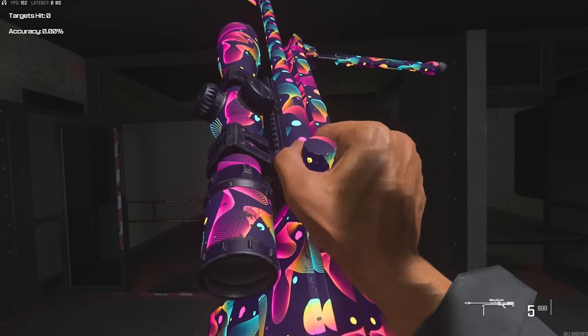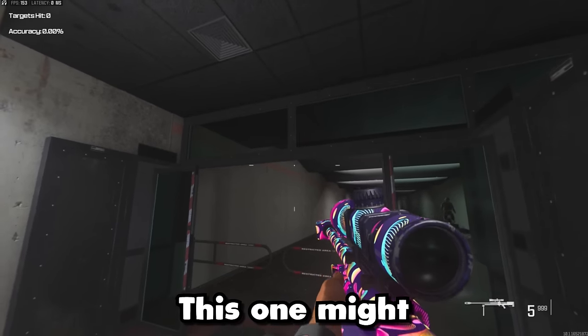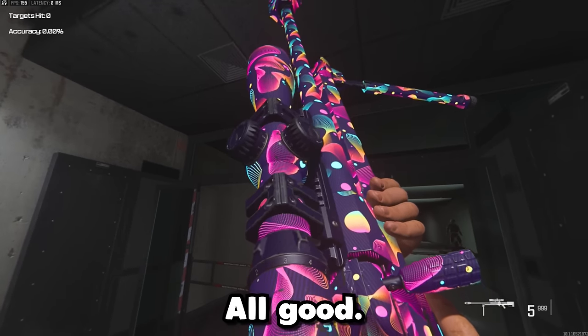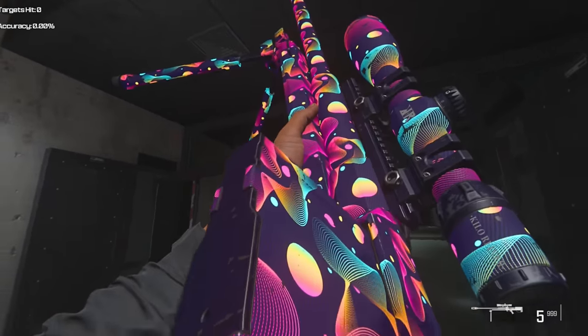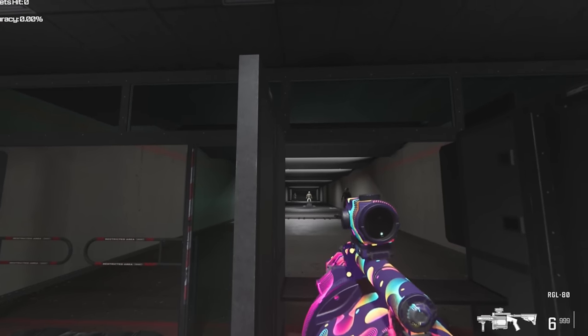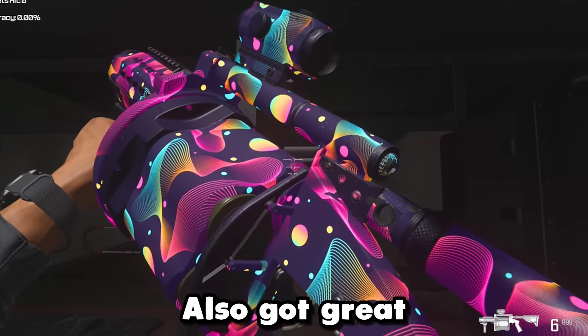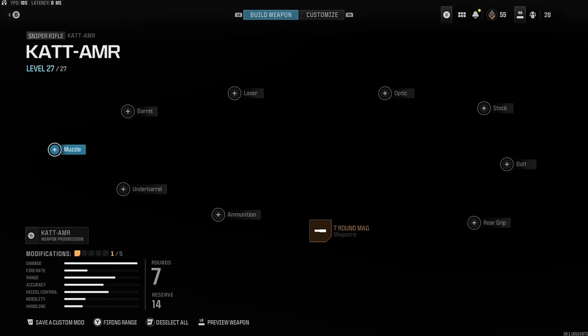The Geofunk camo is also crazy — amazing. This one might be my favorite out of all of them, but I can't choose a favorite. It depends on what mood you're in. This one kind of looks like another camo that already exists, just way more. Here it is on the rocket launcher — got great coverage on that too.